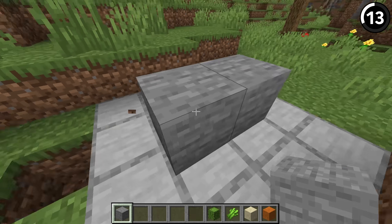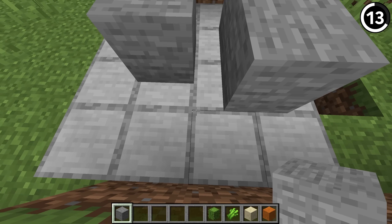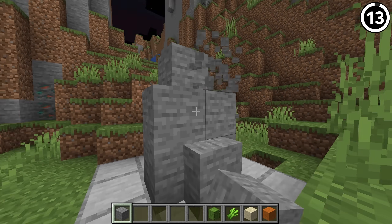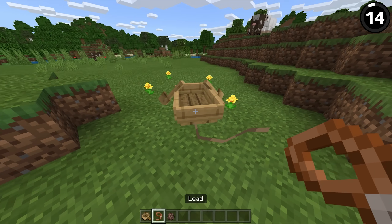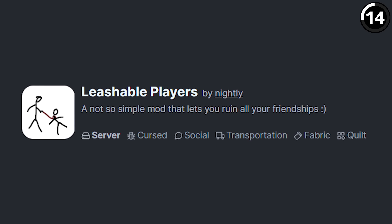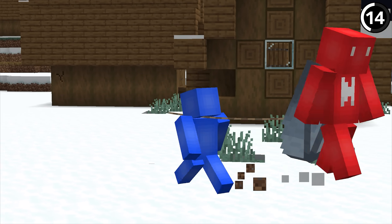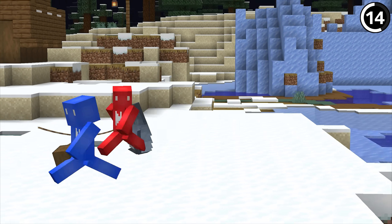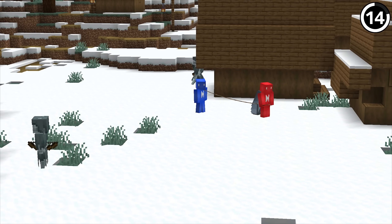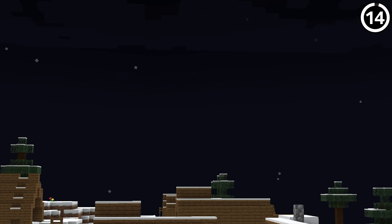Perhaps the weirdest block is just stone — which doesn't seem that cursed until you place it next to other blocks and realize that every time you place this stone, it places exactly half a block off-center. That's like the opposite of an oddly satisfying compilation. Leads in Minecraft are a great tool, but not always usable on everything. With this mod, we're able to leash players and bring them around. If you want to prank your AFK friends, this would be a good mod for it.